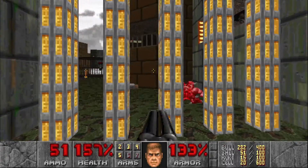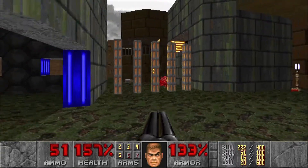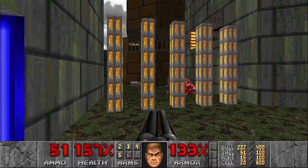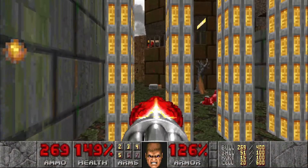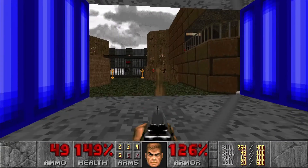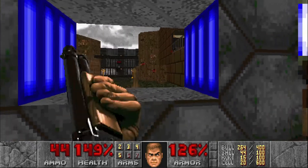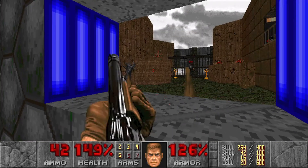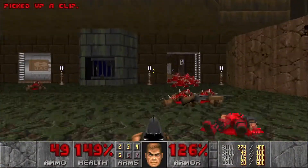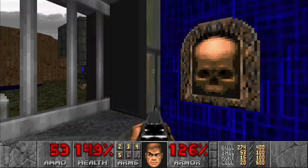There should be a Chaingunner up there, but it looks like he's a little shy, so we'll just see if we can get him to come over here. There he is. And then let's snipe the Imps at the exit. Let's grab all the ammo here, and then we'll head through this door. Hit this switch to lower that red key, and it's also gonna lower a couple of Hell Knights.